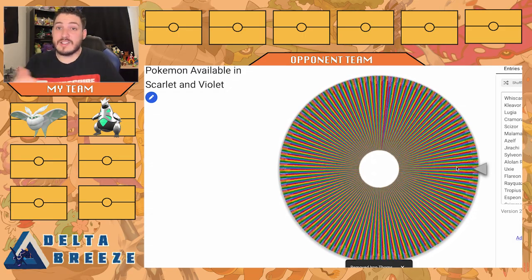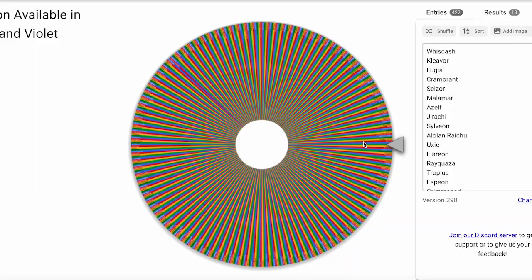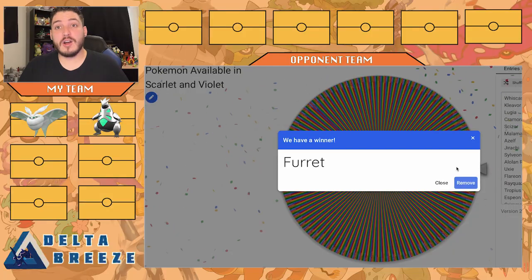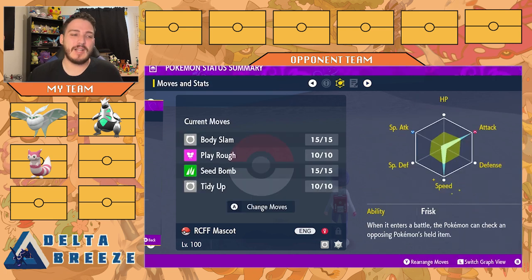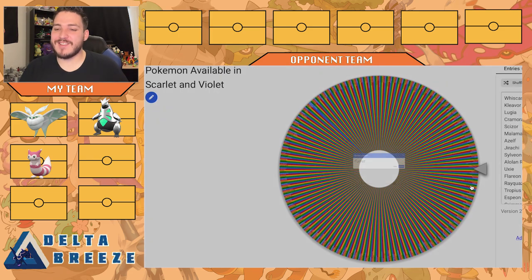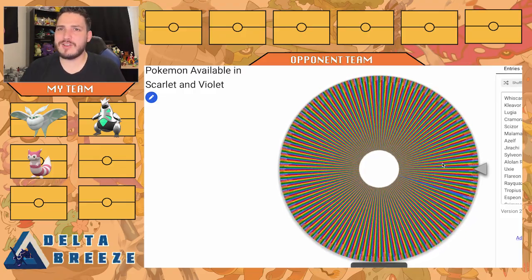Two down, two to go. A Rock-type — there it is, resists Fire. Our next mon is Furret! This is such a good pick. One of my good friends Brandon — we have the Republic City Firefares mascot right here. He's going to hold the Focus Sash just to live on one hit. We have Body Slam for Stab, Play Rough, Seed Bomb for coverage moves, and then Tidy Up, which is kind of like a Dragon Dance and also gets rid of hazards. Max Attack, Max Speed, and Frisk so I know what item they're holding when I switch in.